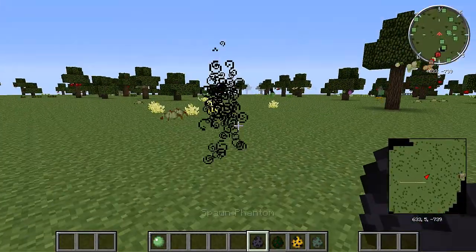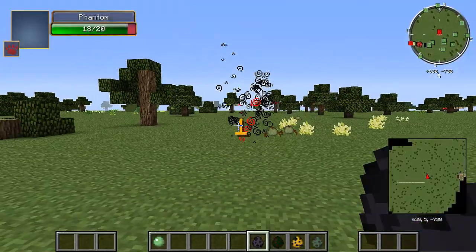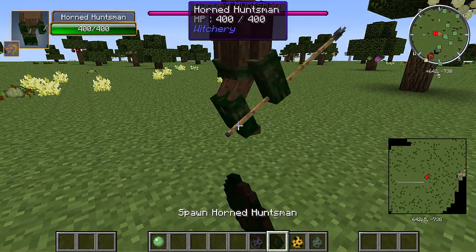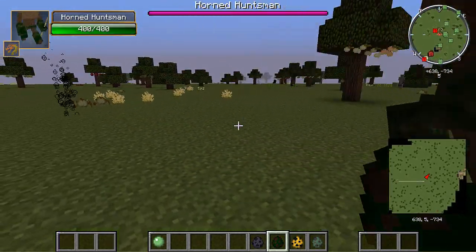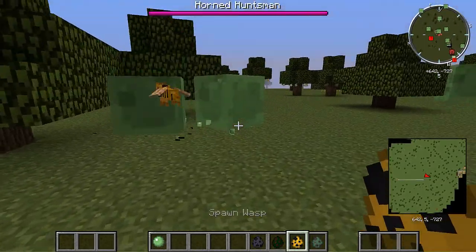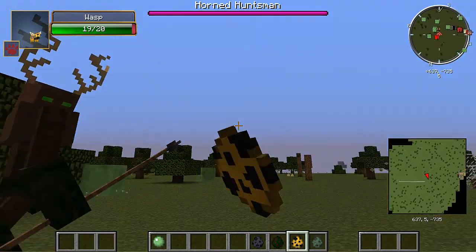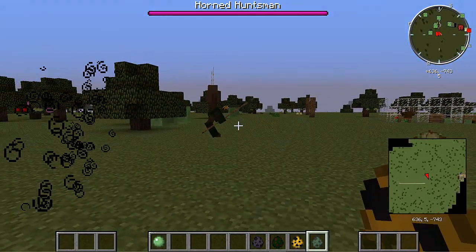This is the Phantom. I couldn't really trap this one, but I really want to show it. The Horned Huntsman — this is actually another boss. That's the guy right there, he looks pretty cool. The Wasp — it's just hard because it flew away. And this is by far the most annoying mob because that noise drives me crazy.